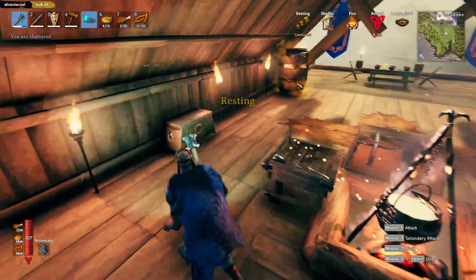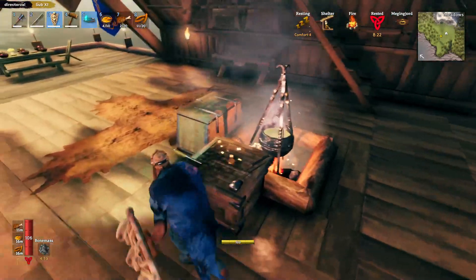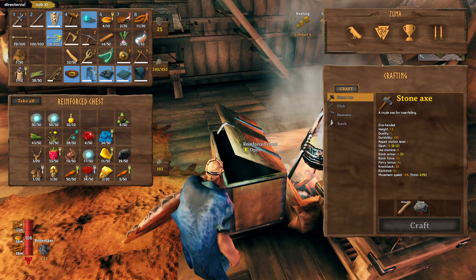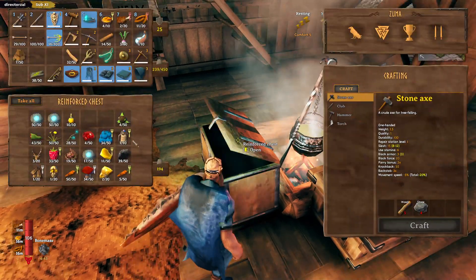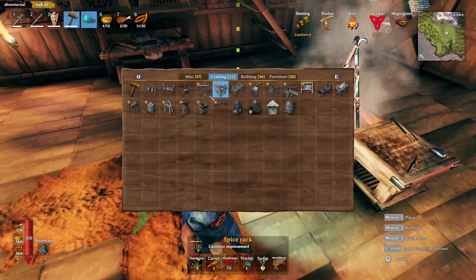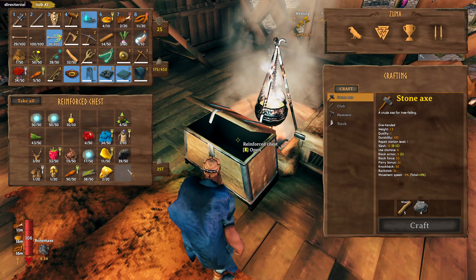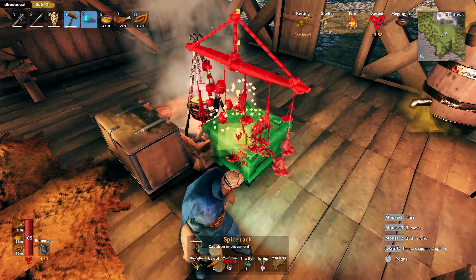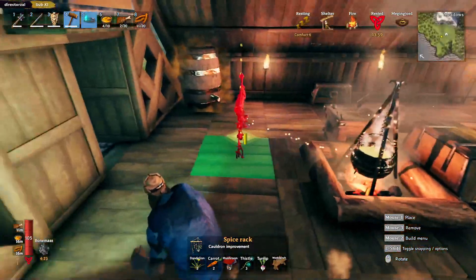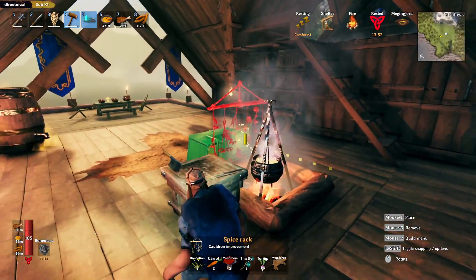Yeah, let's see. Dandelion, mushrooms, mushrooms - let's start this. We're close. Carrots, which we have a lot of them. So this is Butcher's Table and Spice Rack. Now this is a bit of a weird one - what area does this have to be in? How far away? Feel like I need to put a place for this.